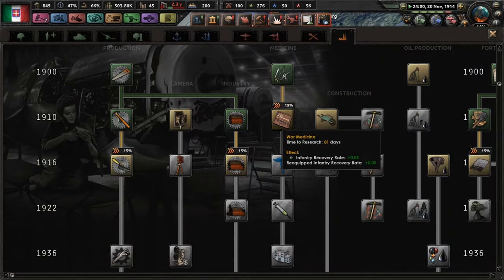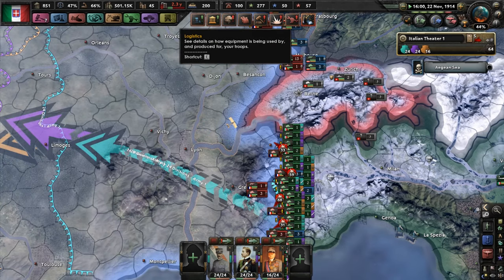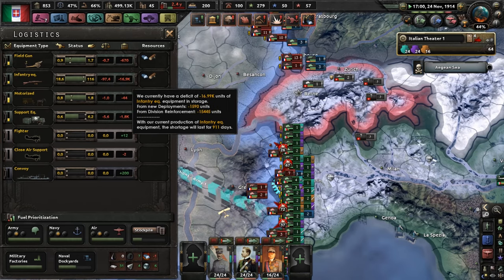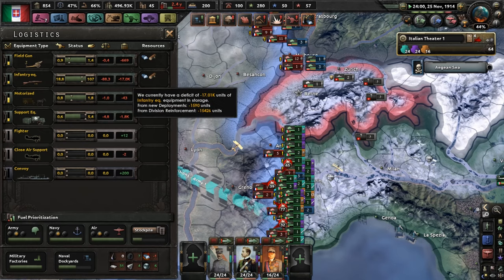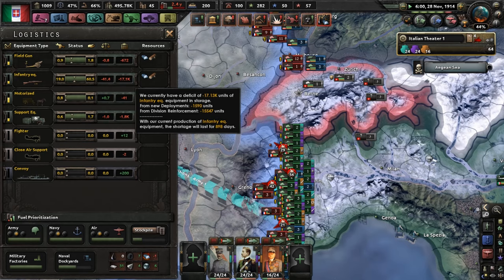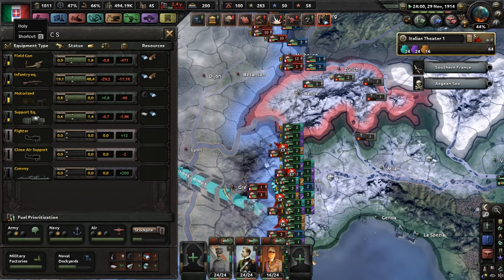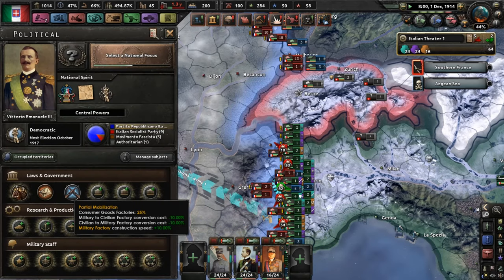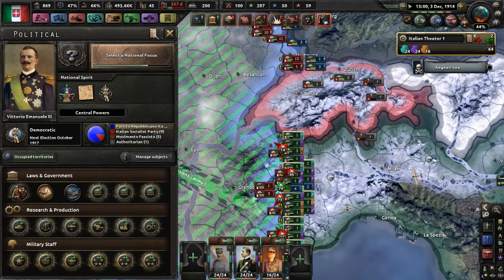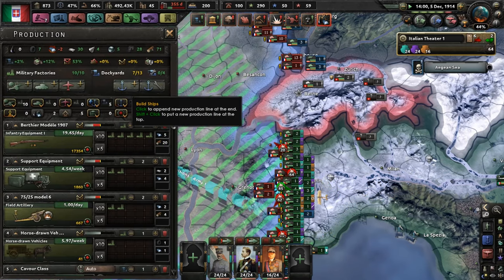We're going to run out of everything unless we get something soon, and we're going to be in this deficit for 900 days. It has gone up — oh, 898 days actually. That's a little better, not by much. Partial mobilization. War economy — we need that, because our country's about to experience hoopa loopa. We have no guns; they're literally made out of stones.